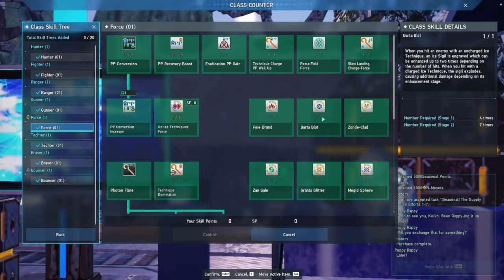Barta Blot: you've seen me do this multiple times. You hit an enemy seven times with an uncharged ice technique, and as you're hitting them, the cymbal boot starts to form. On the seventh hit, when that cymbal forms fully, you use the charged technique and it explodes, dealing additional damage.